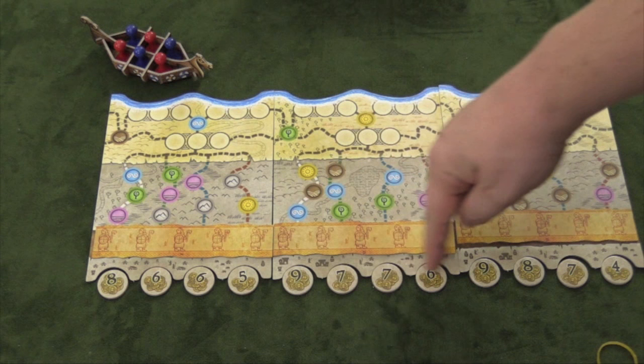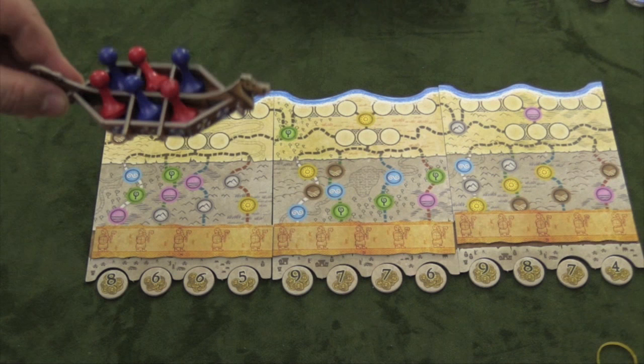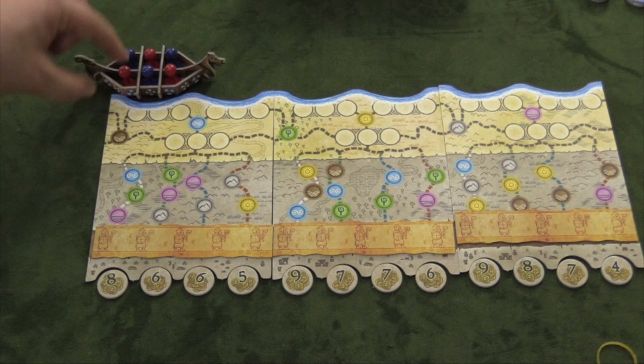Each player is going to have three of their guys in this boat. This boat here is the coolest part of the whole game — you put it together and it fits in the box nicely. On your turn, you can take an action with each of your raiding parties.